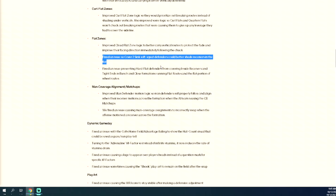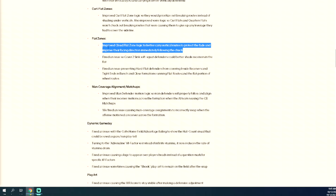I'm going to be testing cover two sink heavily because of the mid read fix and the soft squat fix. Next: improved cloud flat zone logic to better carry vertical routes, protect the fade, and improve facing direction immediately following the chuck. It'll be interesting to test whether you can still throw the fade against cover two in that shot area. They made a lot of changes to make cover two better. The deep half zones are okay — I actually think they're probably the best deep zone in the game.